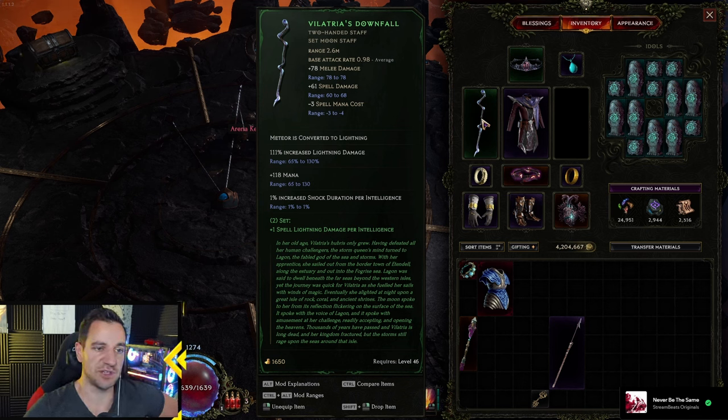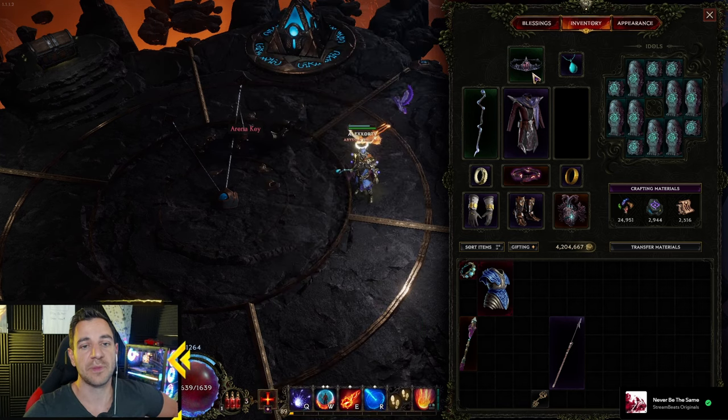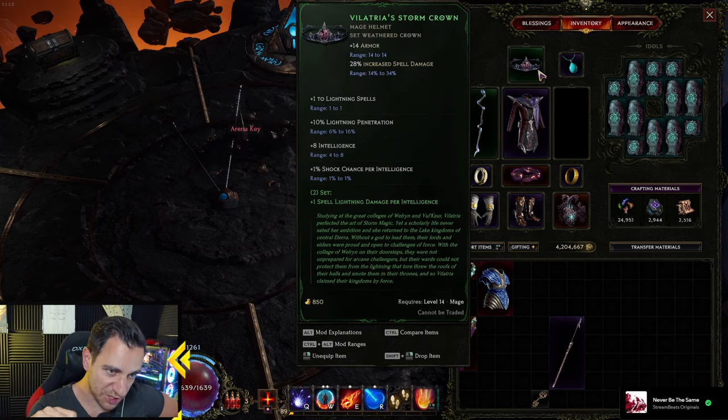You do more lightning damage, more mana, shock duration, etc. Less spell mana cost. So this is absolutely necessary. This one, not so much, but it helps a lot.